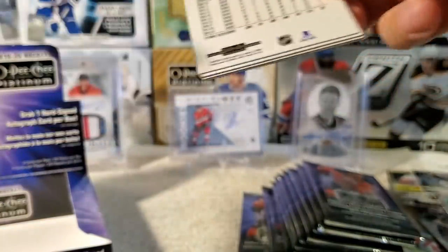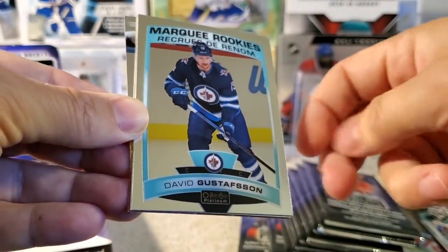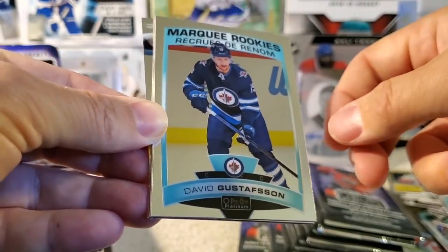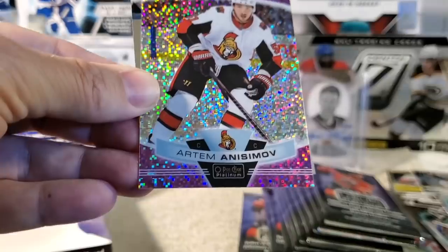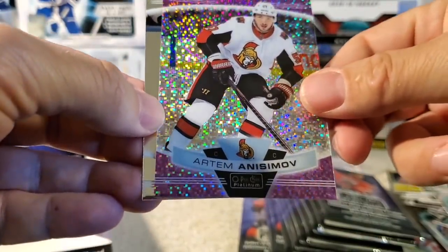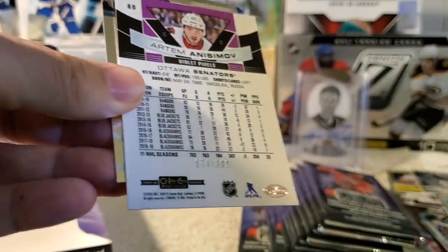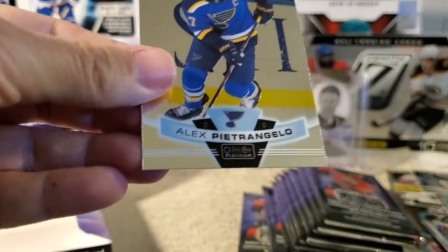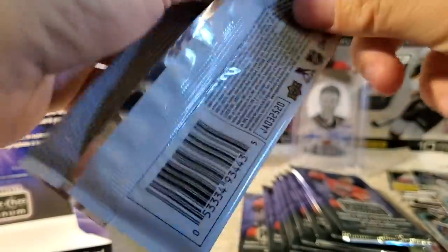This type of set is very popular amongst basketball, football, and baseball. Hockey — I don't know, it doesn't hold as much water as those sports. David Gustafson marquee rookie, Ben Bishop retro. We've got our first Violet Pixels — Artem Anisimov of the Ottawa Senators, number 174 out of 399. And Alex Pietrangelo. I always want to call them Purple Pixels, but they're the Violet Pixels.